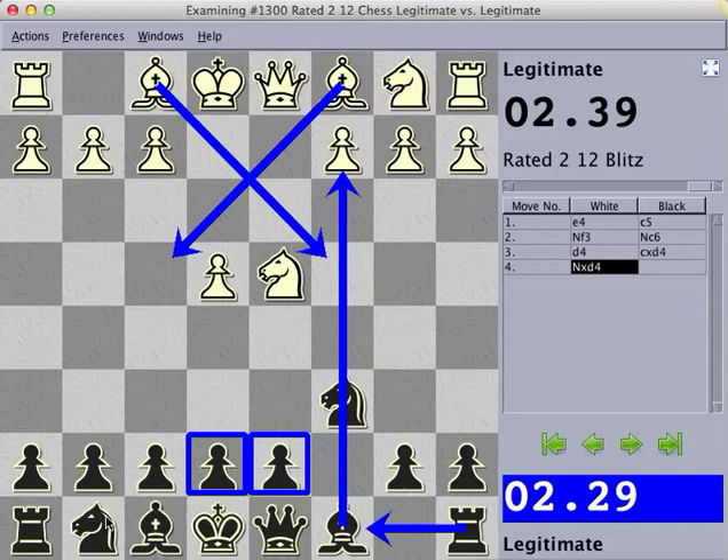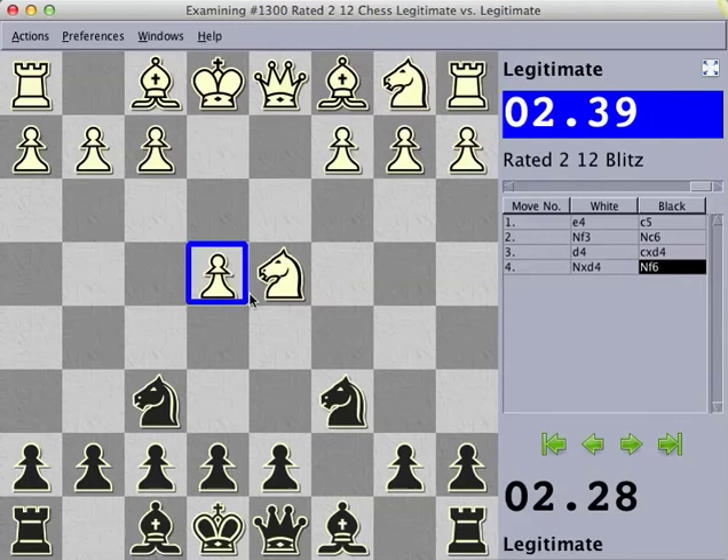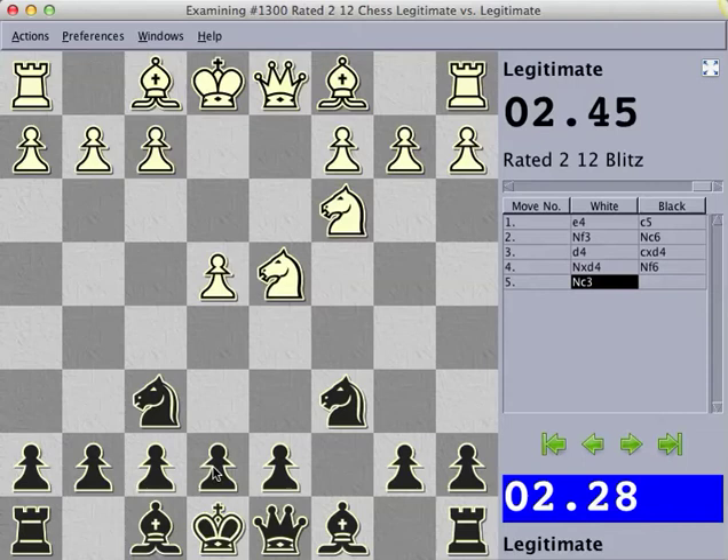Next we play Nf6 attacking this weak e-pawn where the only good continuation for white is Nc3. This is where we enter the Sveshnikov Sicilian. We will play e5 putting the question to this knight on where it wants to go.